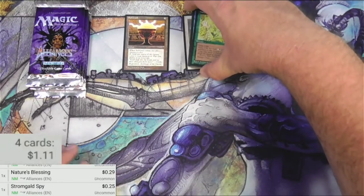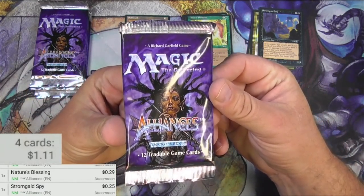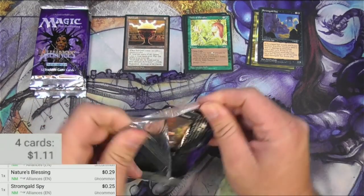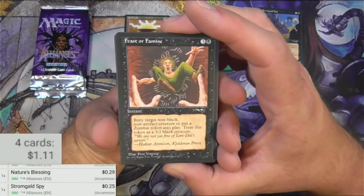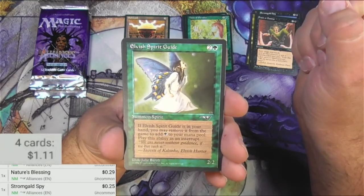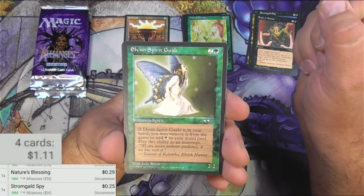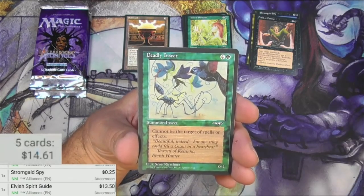It's okay, that's what I'm here for. I'm just doing this for fun and to find that Feldagriff. Pack number two. Some pretty good cards in Alliances, just saying. Feast or Famine. Elvish Spirit Guide — so that's a good card. I always thought this was a common, maybe it is an uncommon. We'll scan it though because it sees a lot of play.